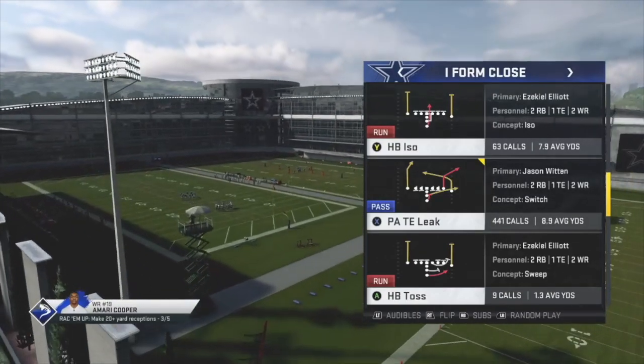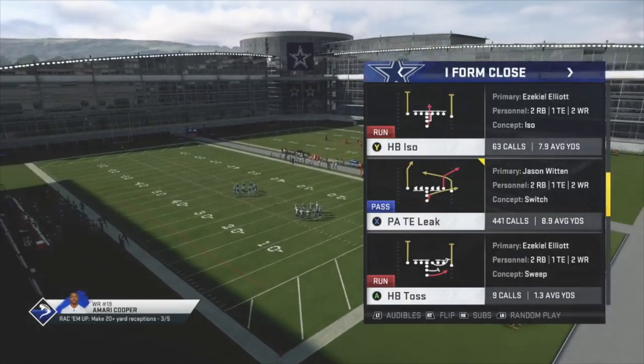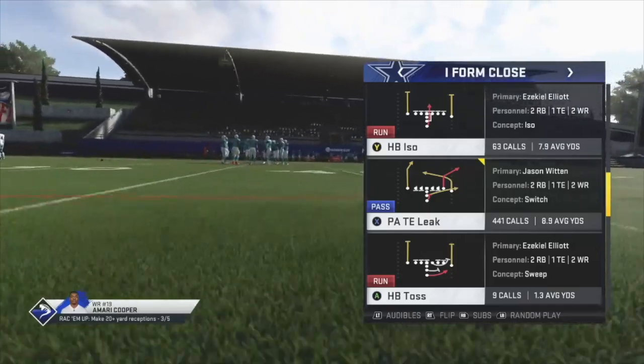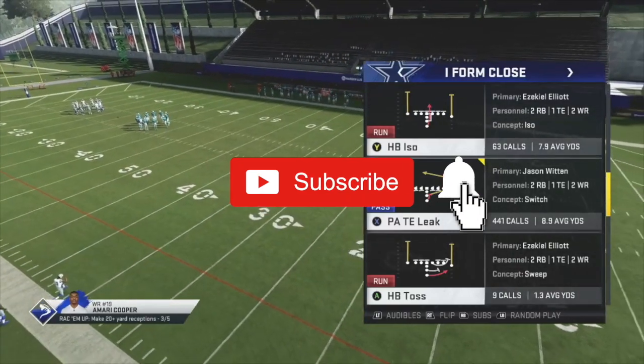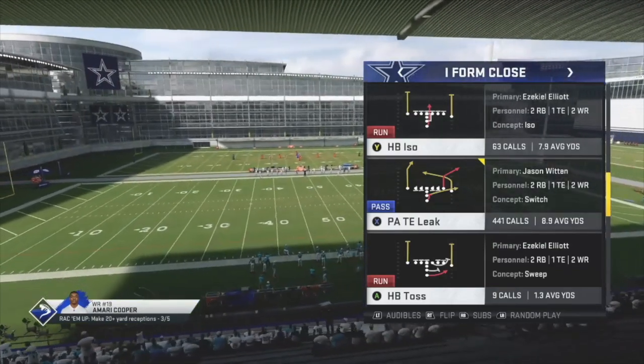What's going on everyone, Thanks IQ here from playbook.gg. In this video I'm going to show you how to bomb Cover 2 and Cover 3 in the Oakland Raiders playbook in I-Form Close. If this is your first time checking out our channel and you want to win more games playing Madden, make sure you hit that subscribe button and also the bell icon so you never miss any of our videos.